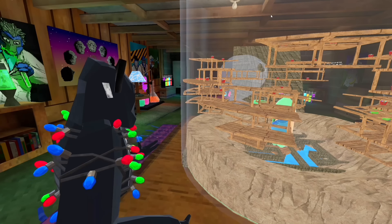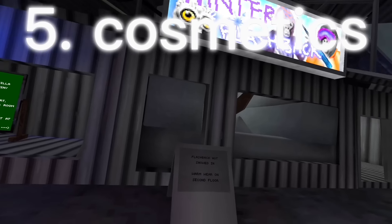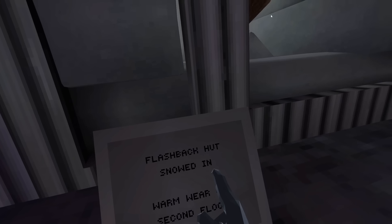And this isn't really a small detail - this is a pretty big detail. Number five, which has almost nothing, is well the cosmetics. You see, Gorilla Tech has this thing - it says the flashback hut is snowed in.